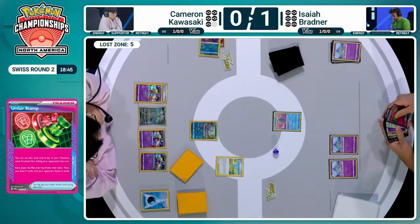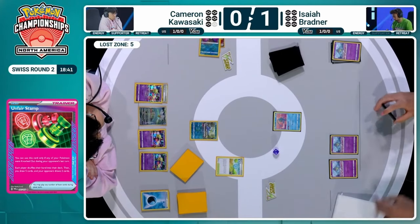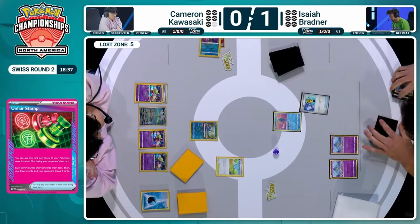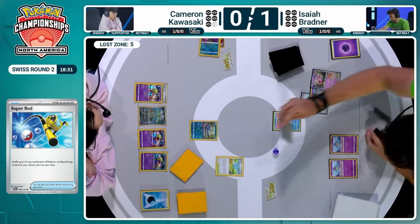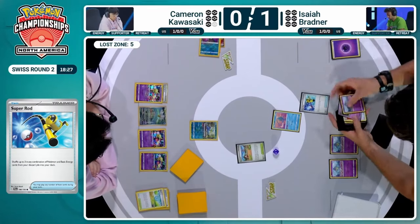We see the Bogestuff discard — the only Ralts left in Isaiah's deck, as the fourth one is prized. The only Ralts hitting the discard pile along with two Psychic Energy. But that Super Rod is going to be utilized this time around for Isaiah to bring both of these future attackers back into the deck.